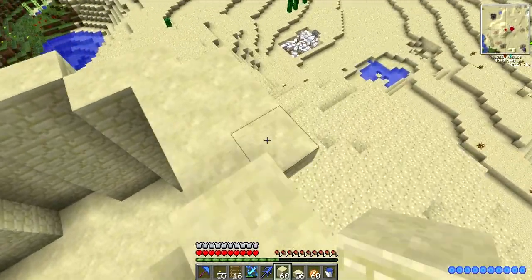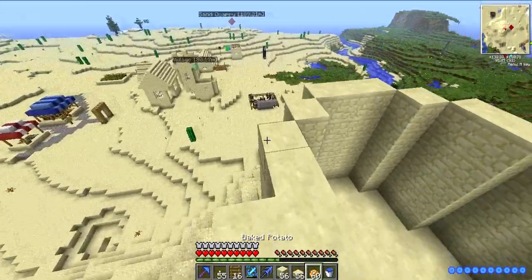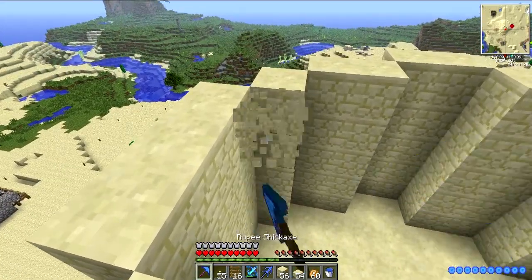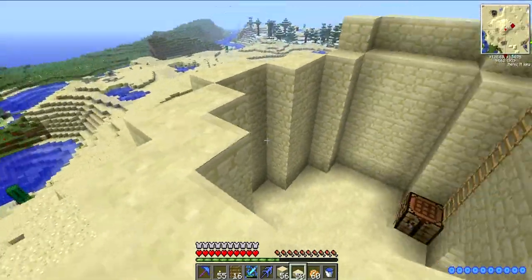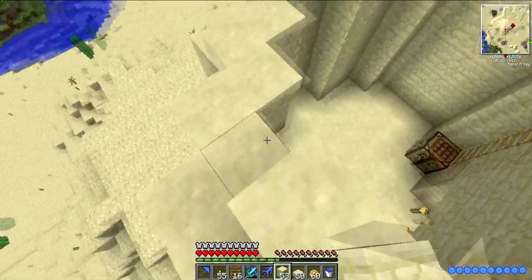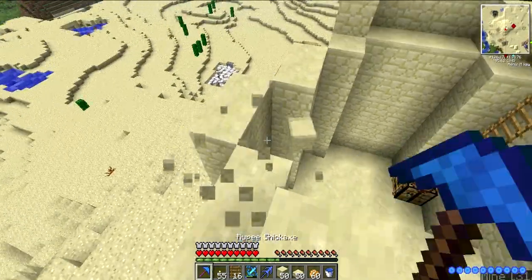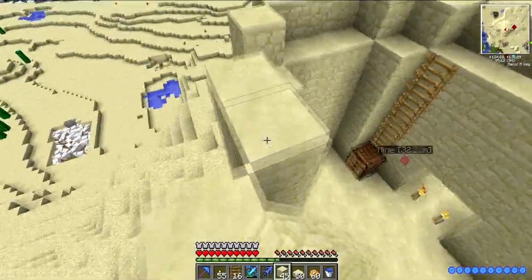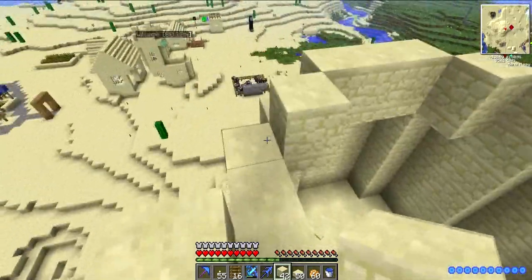That one, that one, those and that one. Now we need some slabs on the inside to make it lean in. I need efficiency on this pickaxe — well, pickaxe not pickaxe, it's a shovel — because it's driving me crazy not being able to insta-mine sandstone. I'm so used to it. For the moment let's just leave it like this and take a step back to see how it looks.